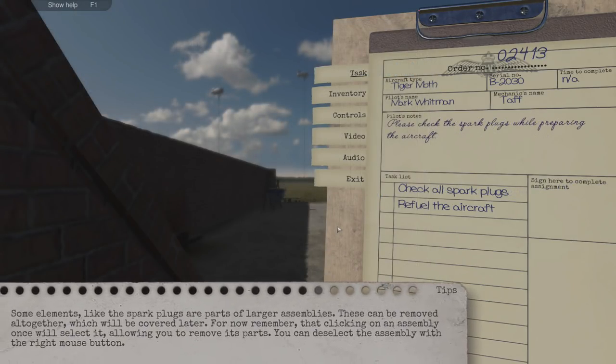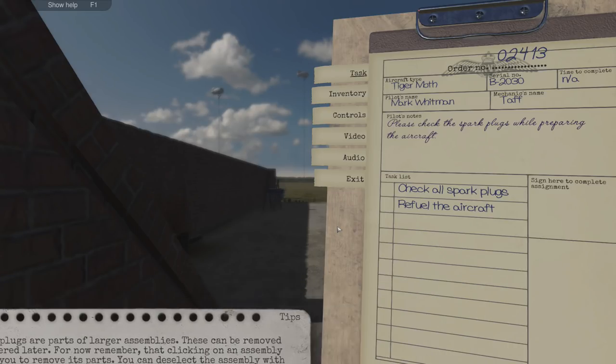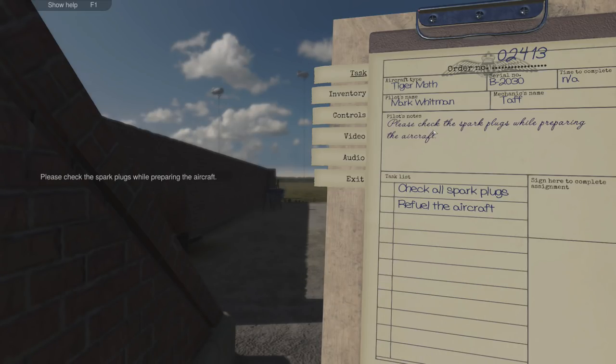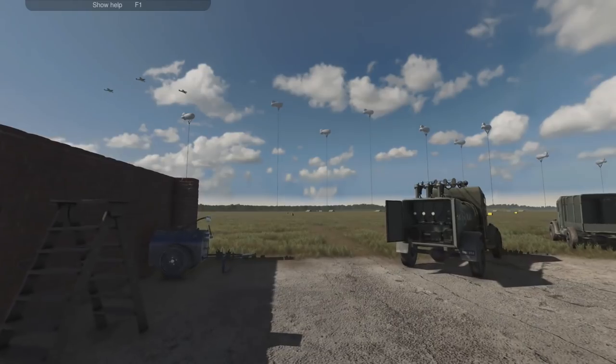Another day, another dollar. Some elements, like the spark plugs, are parts of larger assemblies — these can be removed altogether, which will be covered later. But for now, remember that clicking on an assembly once will select it, allowing you to remove its parts. You can then deselect the assembly with the right mouse button. Today's job — 2413. Please check the spark plugs while preparing the aircraft, i.e. we're fueling it. The Spitfires rumble by in close formation — those flyboys.